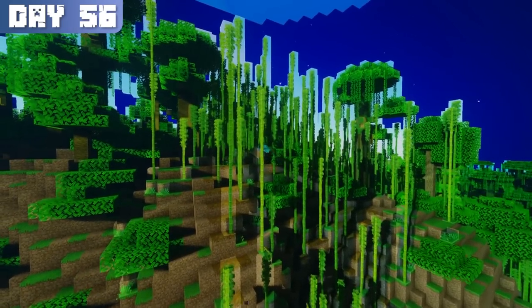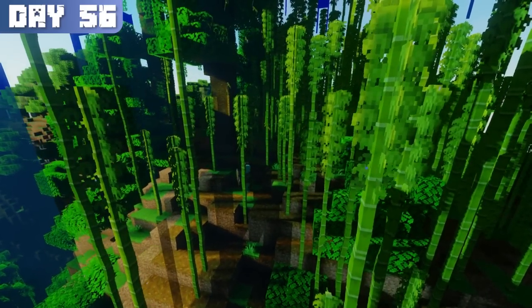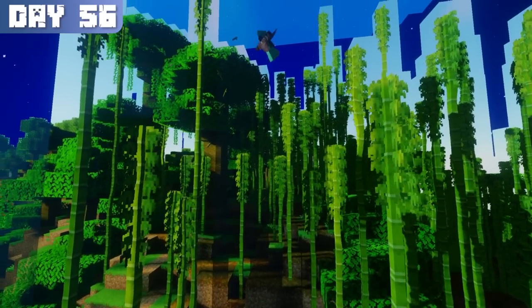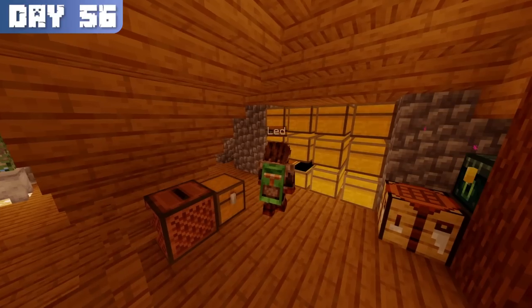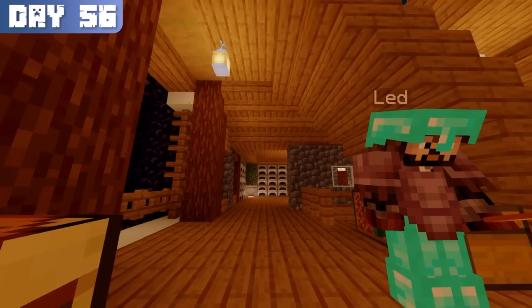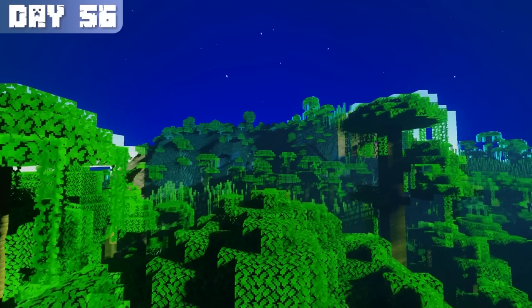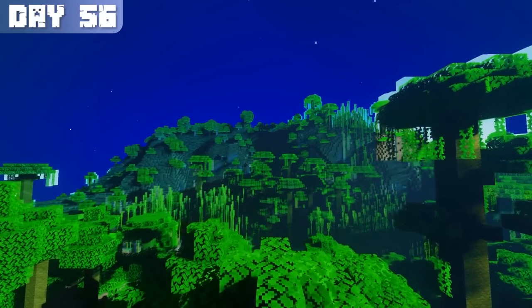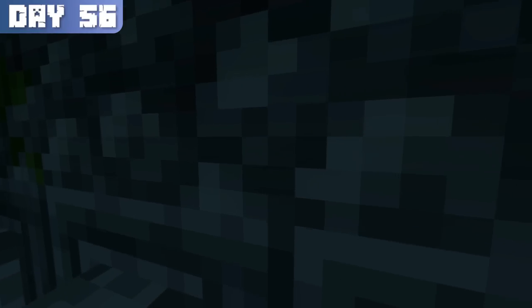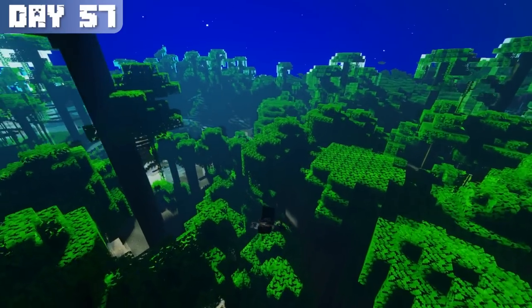On day 56, I went back to the jungle to collect some bamboo for scaffolding, which I'd use to prevent mob cramming, since guardian farms are supposed to have such a high spawn rate that entity cramming kicks in and starts killing the guardians. The next step was to acquire two sticky pistons, but I had no slime balls and didn't know how to get them. I thought about the jungle where I just gathered bamboo and realized there were probably temples hidden throughout, which always spawn with three sticky pistons. Since I only needed two, one temple was all I needed.